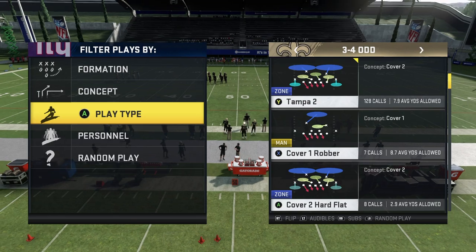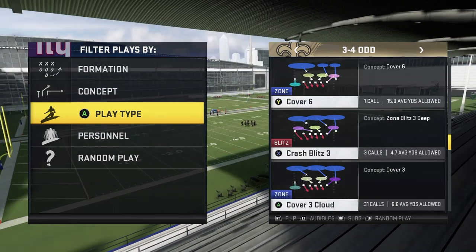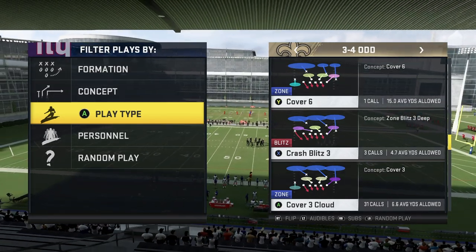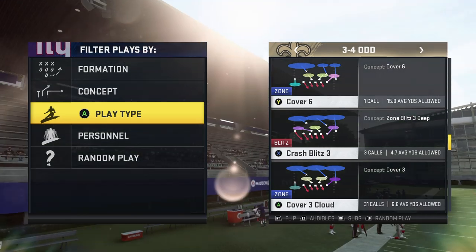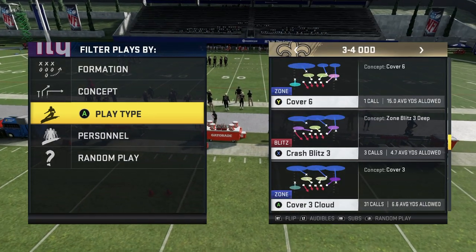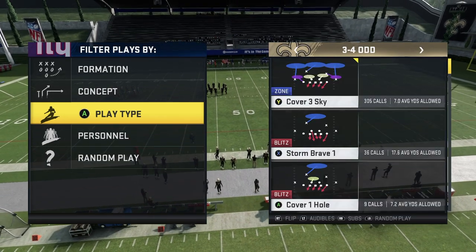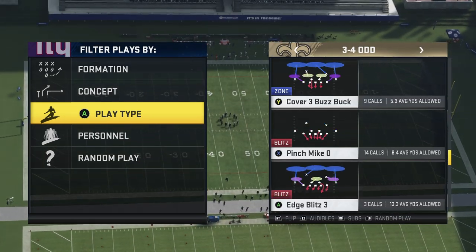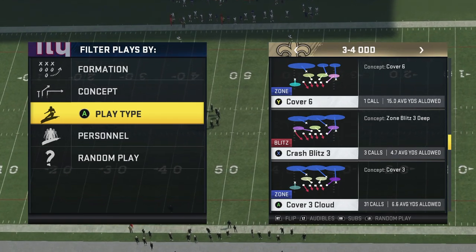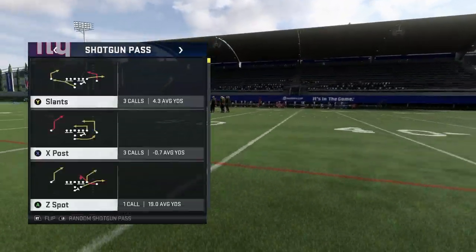Today I'm going to be showing you guys how to run the glitchiest coverage defense in Madden 20, and it's going to come out of the 3-4 Odd formation. The play we're running is Cover Three Cloud. You can run a lot of these adjustments out of a different formation — I've been running 3-4 Odd all year, it's by far my most called formation. If you don't have fast linebackers, I'd recommend going to Big Nickel Over G and running safeties at linebacker. Make sure you get fast linebackers and you'll be good to go.